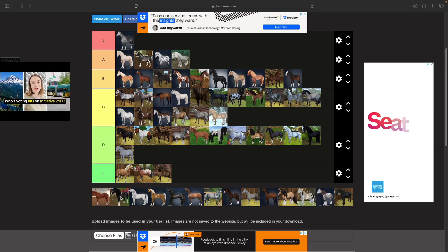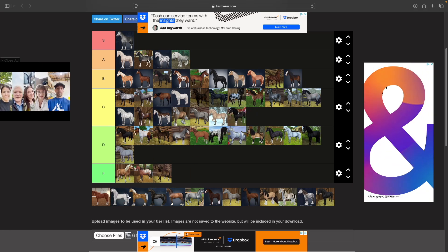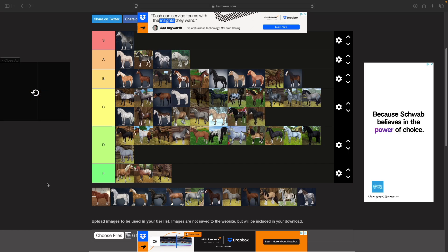Then we have the Paso Fino — I don't mind him, I think he's a C tier, though I'd never get one. Then we have the Percherons. I like a lot of the colors but not necessarily the model. I think he's all right — I especially love the dark gray that the Percheron comes in.